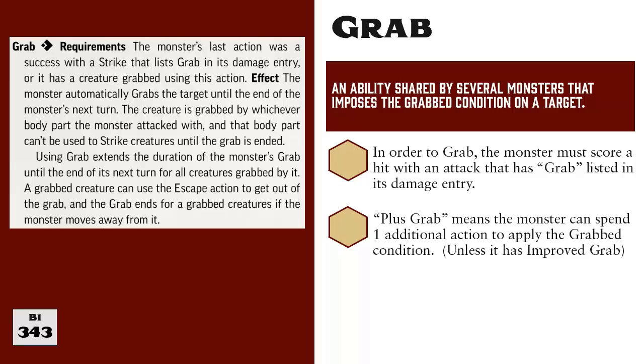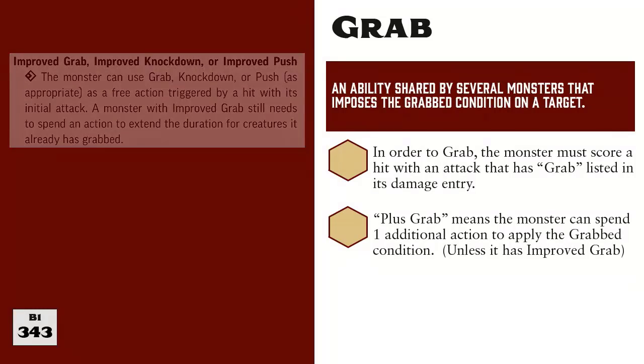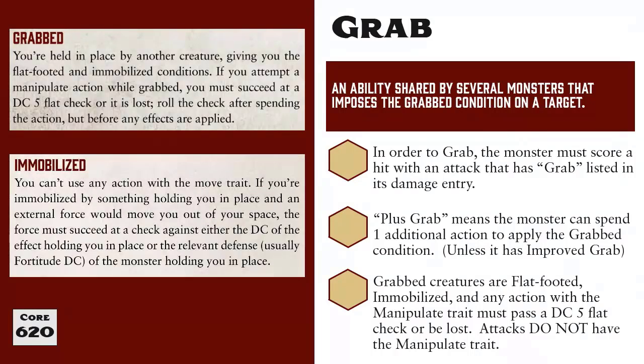If they do so, they apply the grabbed condition to the target. One quick note: this pertains to the regular grab ability. If the monster has Improved Grab, then they automatically grab the target on a successful hit and do not need to spend a second action to do so. The grabbed condition is explained on page 620 of the core rules. A grabbed creature is flat-footed and immobilized, meaning when you're grabbed, you suffer a negative 2 circumstance penalty to armor class and cannot take any actions that have the move trait.